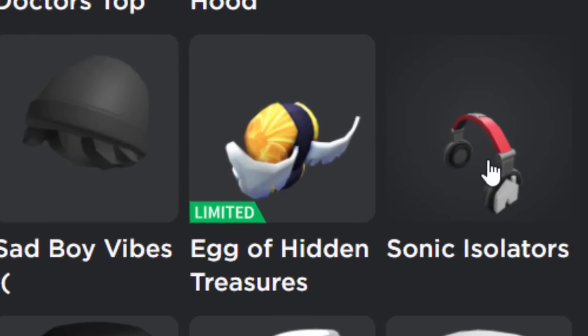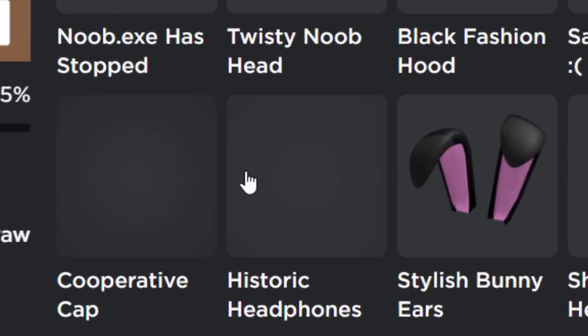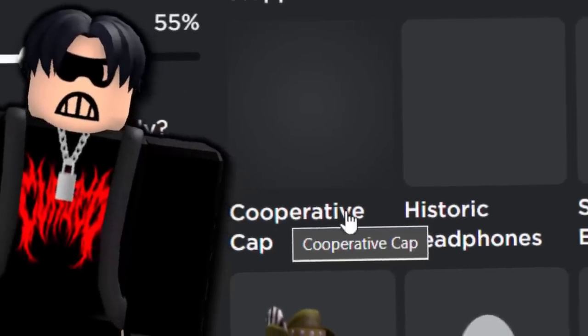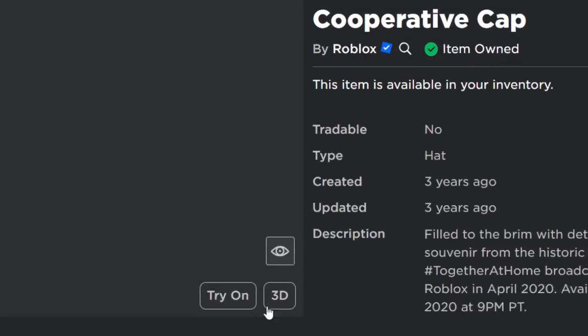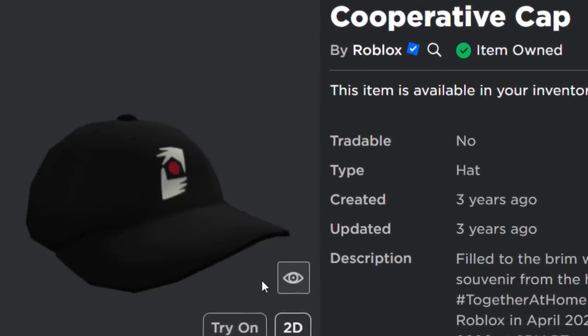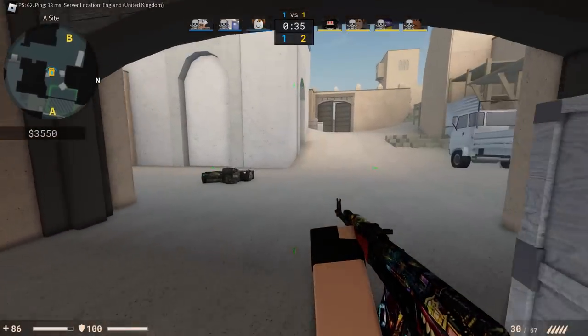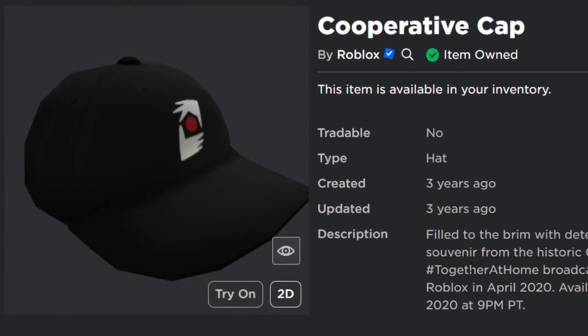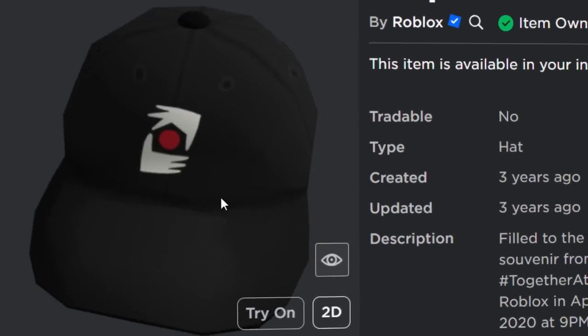It's the same with the headphones. On these items the entire thumbnail is just messed up — the item's just gone. What even is the cooperative cap? Oh wait, was this the virus event? It might still get you demonetized — it shouldn't now in 2023, should it? But yeah, this is like the together at home event. That was kind of funny, wasn't it? I definitely would have made videos about these.